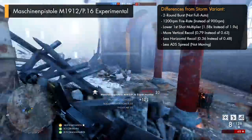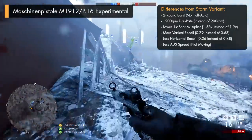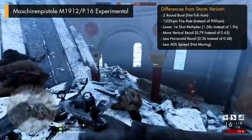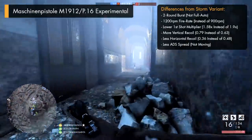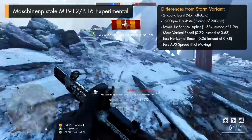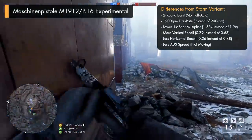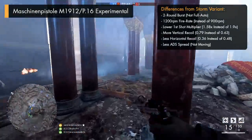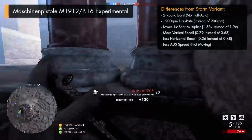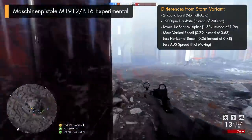The gun deals the same amount of damage as the standard Storm variant, and it holds the same amount of ammunition too, having a magazine capacity of 16 bullets. So it's still not going to hold very much for a fast firing weapon. But one of the main differences is the fact that the Experimental variant doesn't spew all of its bullets out when you hold down the trigger, and it instead fires in two round bursts. So every time you tap the trigger, the gun's only going to shoot out two bullets, allowing you to manage your ammunition a little bit easier.